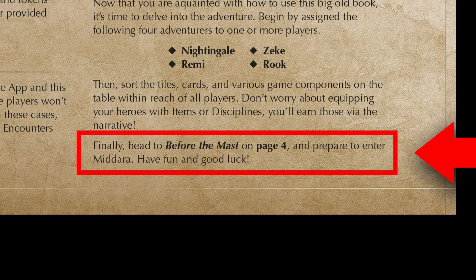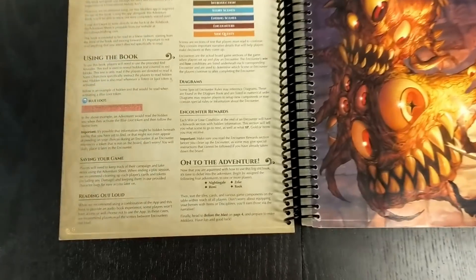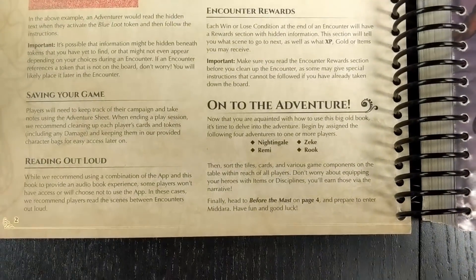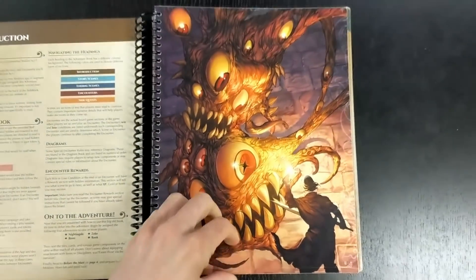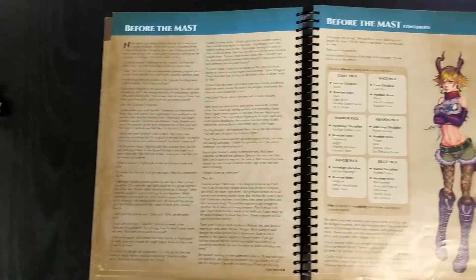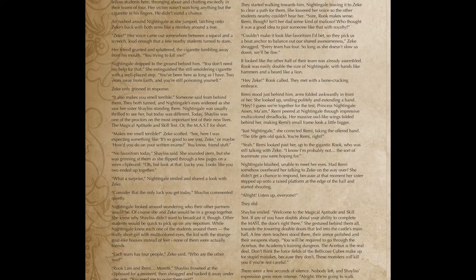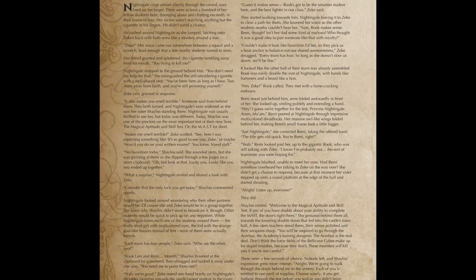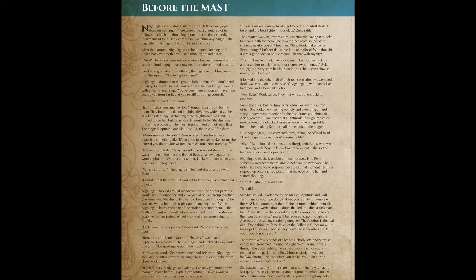Since you were instructed to go to page 4, you flip to page 4, admiring the sweet artwork on the way, then read the scene aloud from the top, or simply start the audio from the corresponding scene in our companion app. You'll notice that the size of our narrative is huge compared to other games — we really meant it when we said it had a novel's worth of narrative.